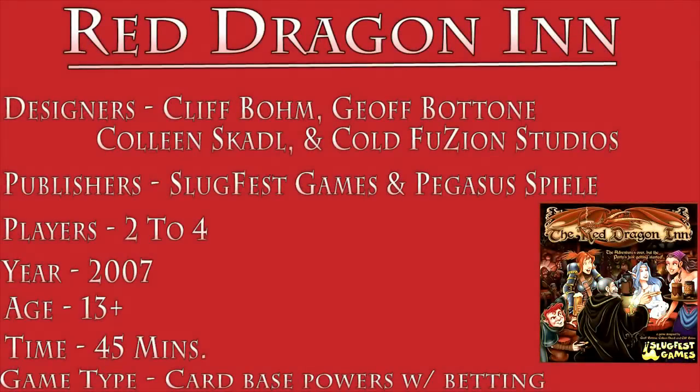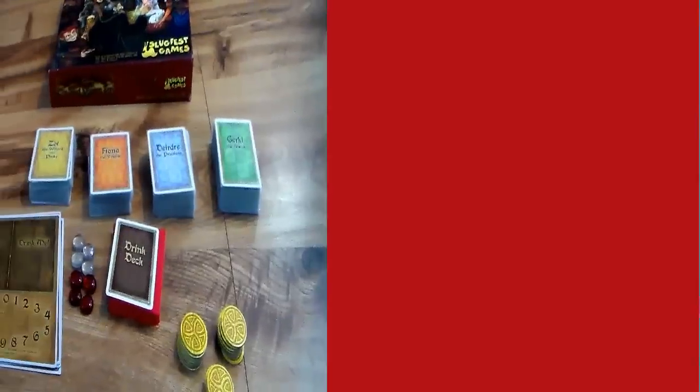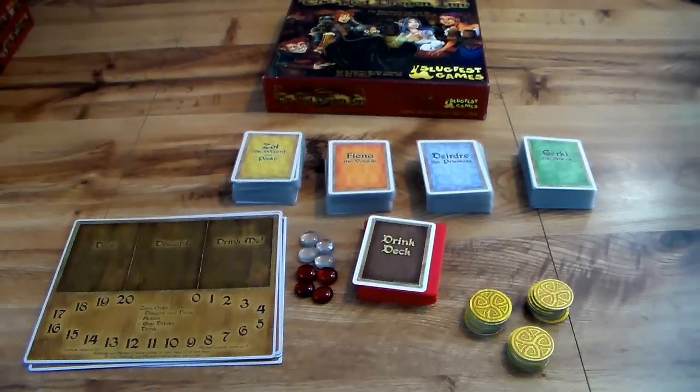Without further ado, let me show you what comes in the box and then explain how this game works. Let's go over the cards first. You get your four individual adventurer decks: Zoc the Wizard, Fiona, Deirdre, and Gear Key.